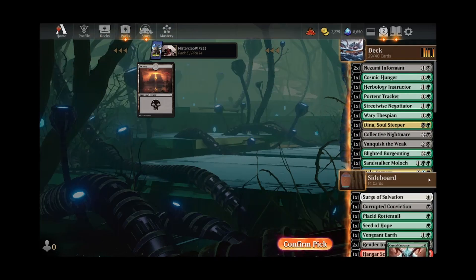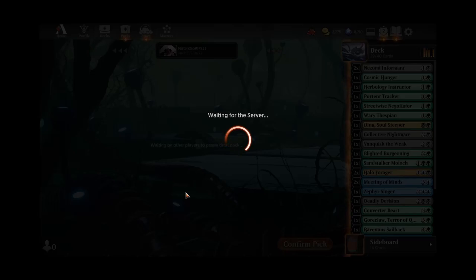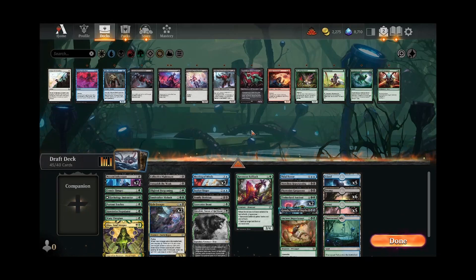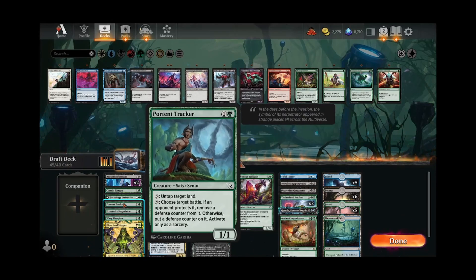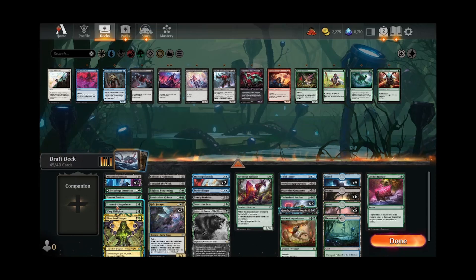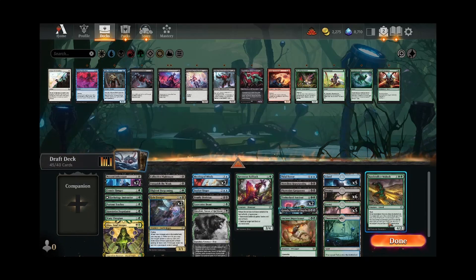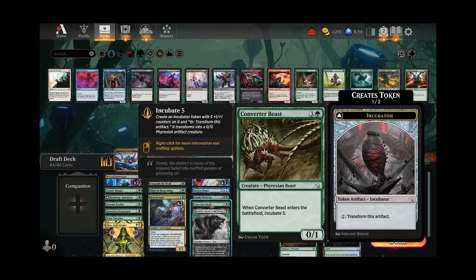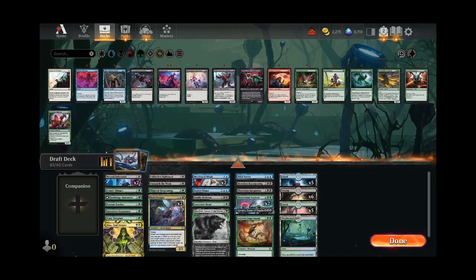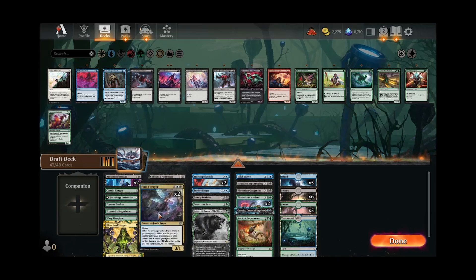So we missed out on a couple of the sweet pieces for this kind of deck, especially the blue-black pieces — the Invasion of Amonkhet; that one would have been the main consideration. But we got some cool synergies going on here, especially with our top end. We only have to cut five cards. I don't think we want to cut any of the two-drops, although maybe one — we have seven now. Moloch I could see cutting. Actually, I'm going to cut the Sailback. Kind of had a feeling we were going to need to cut that one, because we want as many even things as we can. The only odd creatures in this deck are going to be the Halo Foragers.